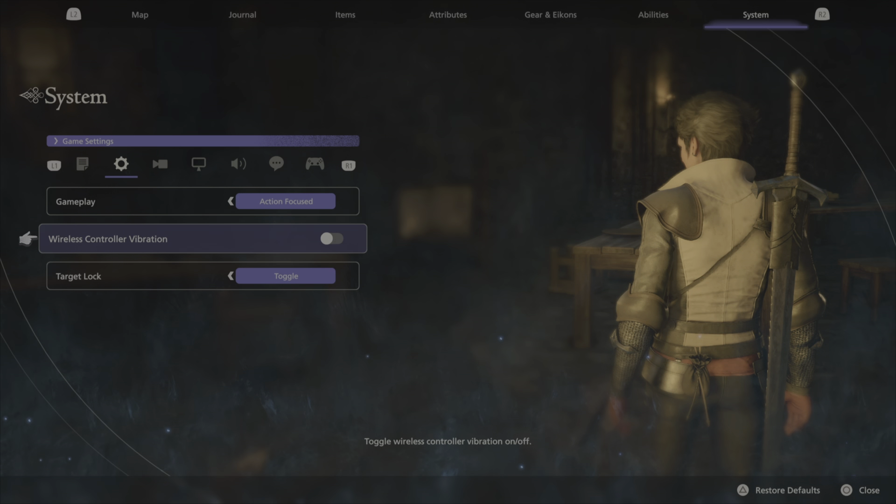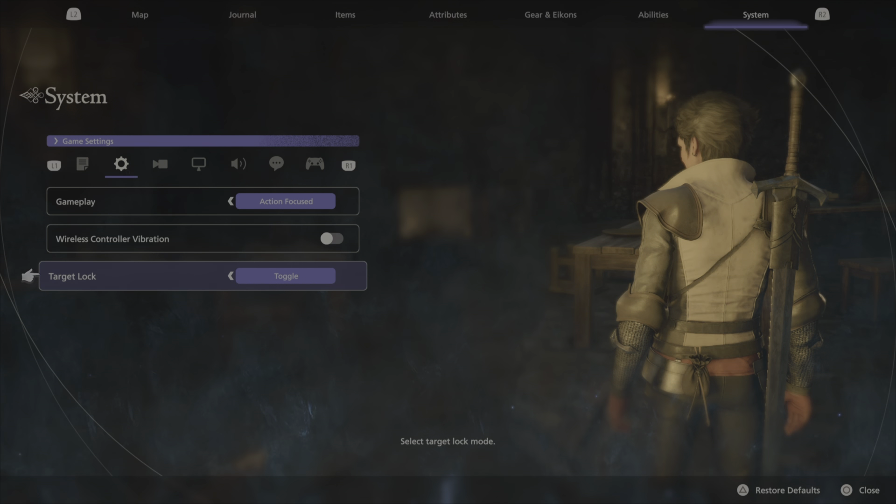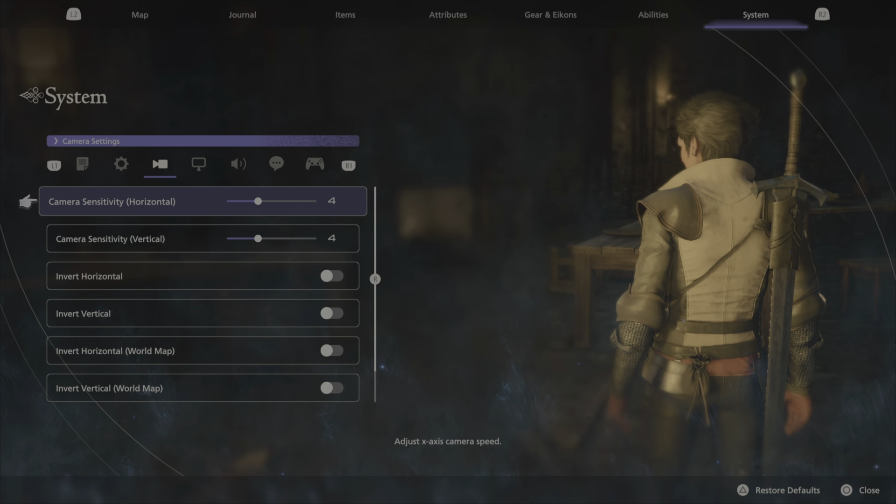Controller vibration — turn that shit off. I can't stress this enough, I say this in every video. Controller vibration does not help you, it does not pay the bills. Target lock: I like to go with toggle. It's pretty easy to switch between targets. You could go with hold if you want, it's really preference, but I say go with toggle.